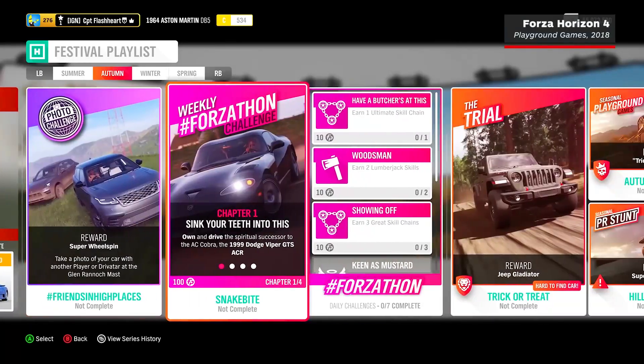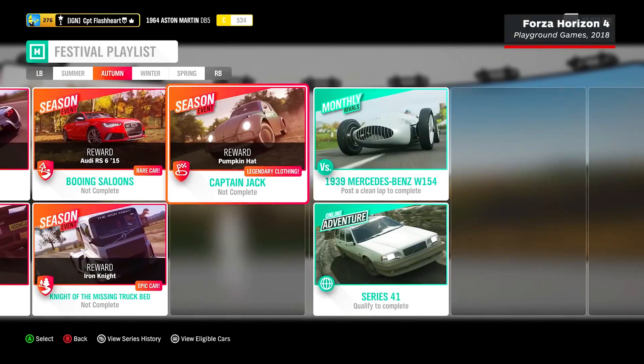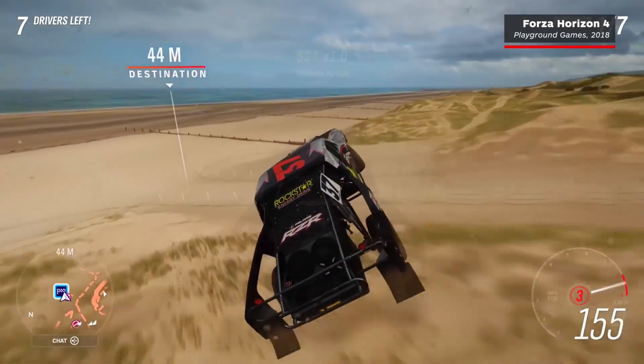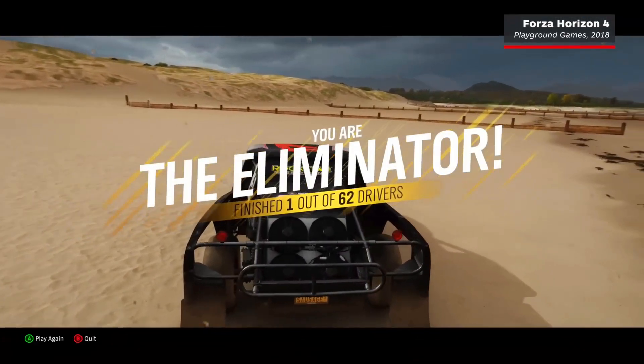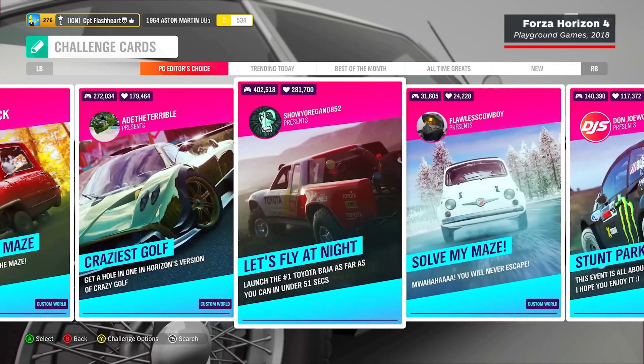Unlike Gran Turismo 7, Forza Horizon 5 places more emphasis on how the cars look rather than how they drive. Creating and sharing liveries feels a lot more intuitive, and the bright and vibrant visuals of the game allow the wide variety of paint types and colors to shine. Of course, there are some mechanical upgrades available as well, but it's the surface-level alterations that take center stage here.